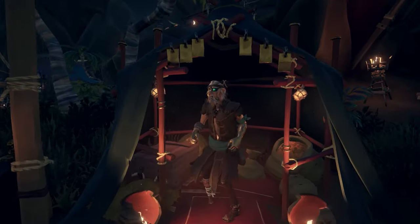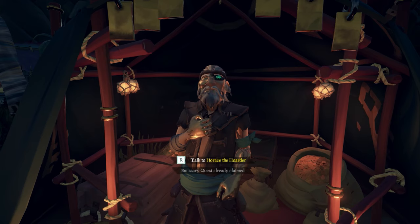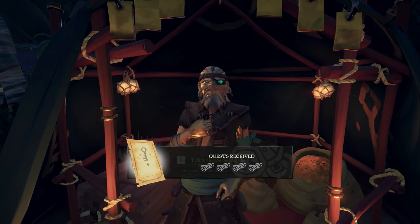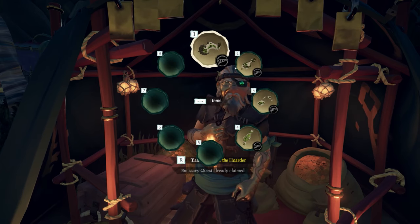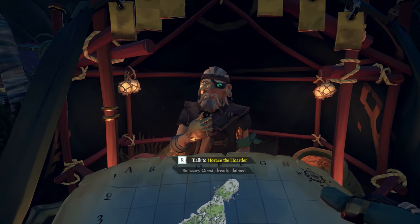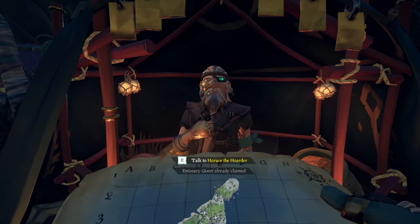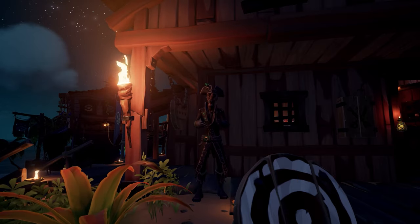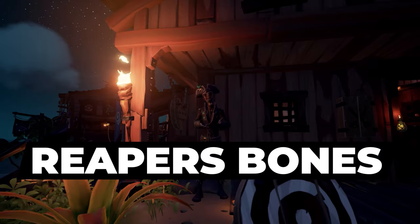Another advantage of reaching grade 5 is that a special emissary quest becomes available, claimable at any outpost from the company representative. Gold Hoarders give 4 additional treasure maps with 5 captain's chests each. Order of Souls gives 4 bounty maps with 4 villainous bounty skulls each. Merchant Alliance gives 2 large cargo crate runs. Athena's Fortune gives an additional mix of quests for Athena's treasure.